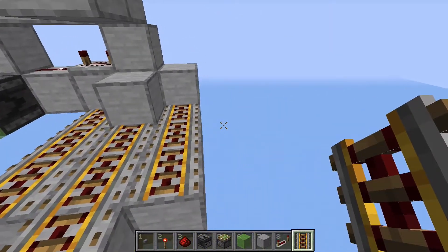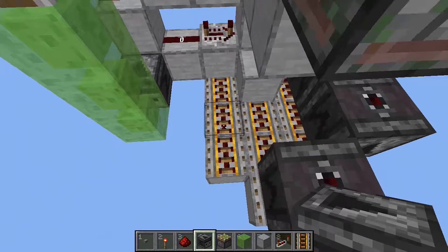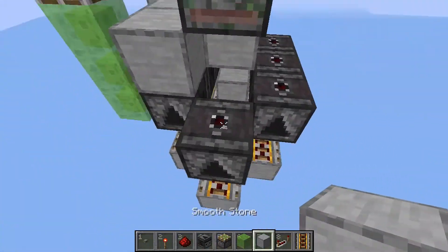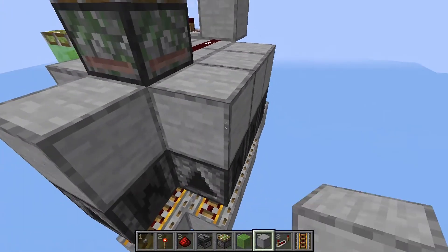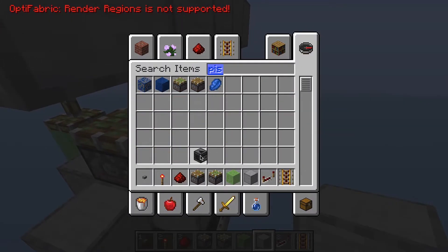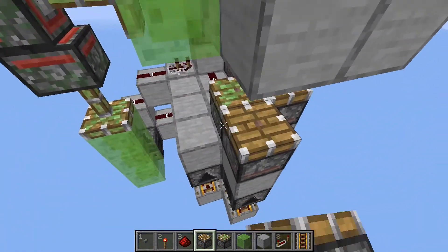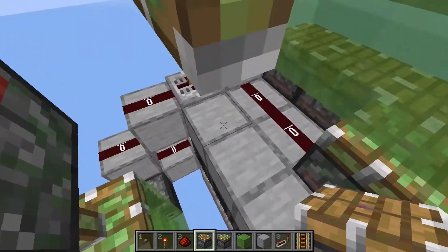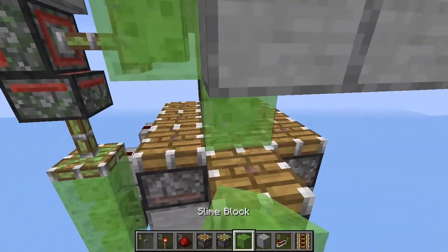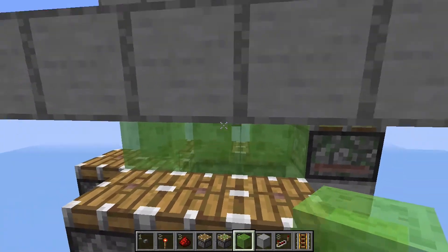And on top of that, place observers facing upwards like so. Place blocks on top of these observers, and some pistons on top of those — a piston here, and on top of these blocks too, like that. And then once you've done that, you can place 3 slime blocks like so.